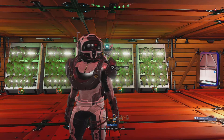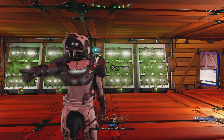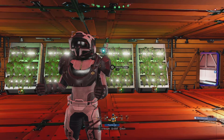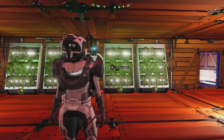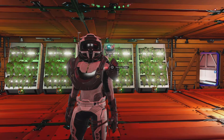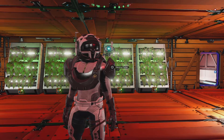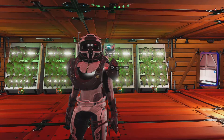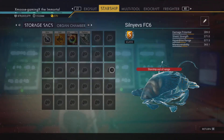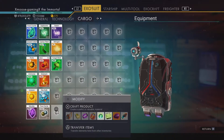Hello everybody and welcome back to another tutorial. I'm going to show you how to make fusion igniters, just like we did the stasis device. I'll put a card right up there at the top so you can follow that link to see the stasis device video. I'm going to break it down the same way I did before, so let's get right in here.